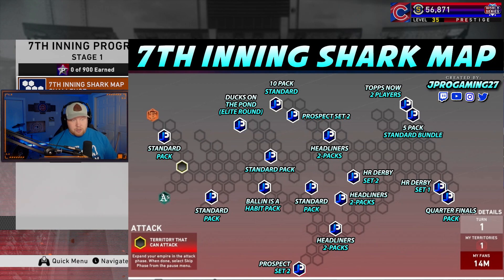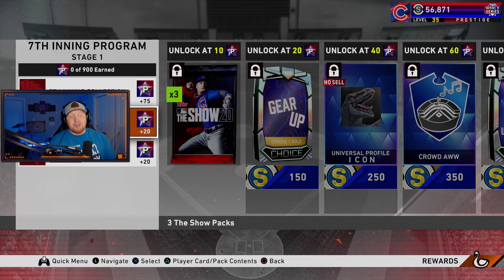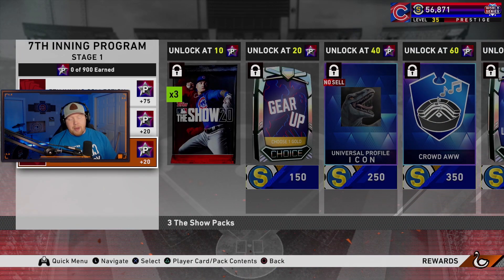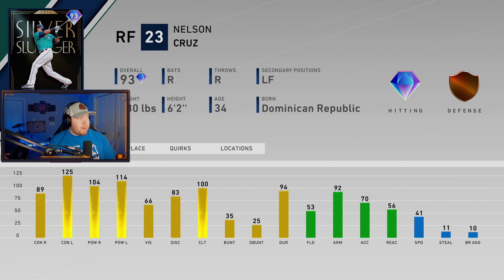In the collections we got the seventh inning collection — the voucher for collecting all three bosses from the sixth inning program, Signature Series players collection requiring five Signature Series players, and the Awards Nelson Cruz. Here is the brand new player program card: 93 overall Silver Slugger Nelson Cruz wearing those Mariners teal.